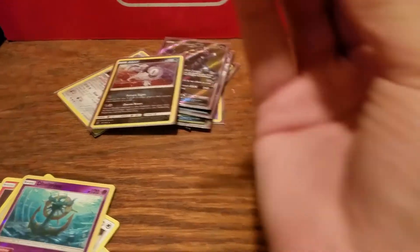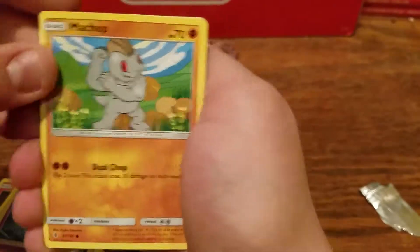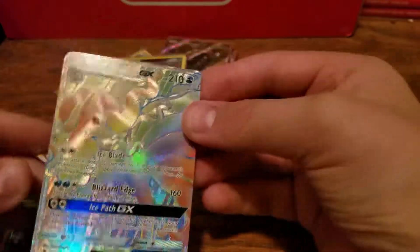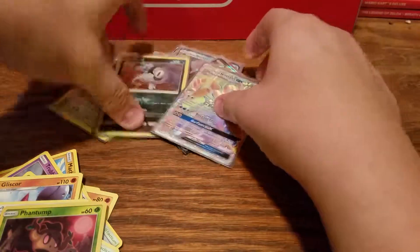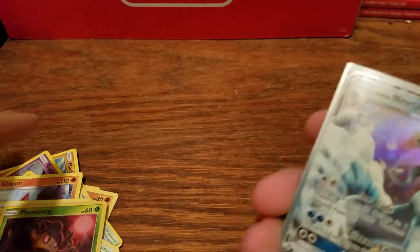Can we go four for four? That would be insane. One two three four, one two. Hopefully I did it right again. We have Machop, Trubbish, Petilil, Chansey, Alolan Vulpix, Fire Energy, Gliscor, Altar of the Moon, Altar of the Sun, Reverse Phantump... oh... oh... I was not expecting that. Oh it looks so beautiful, oh my gosh. That's a Rainbow Rare Alolan Ninetales GX! Holy moly!